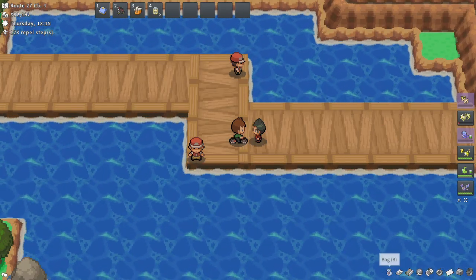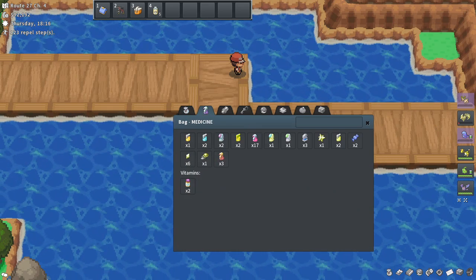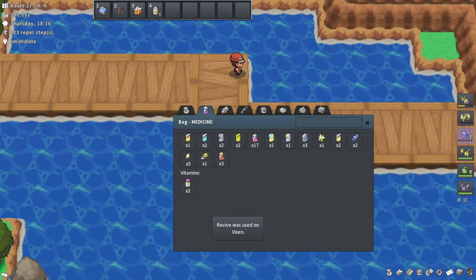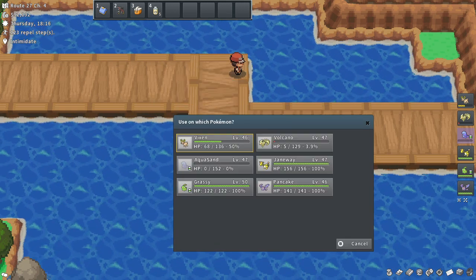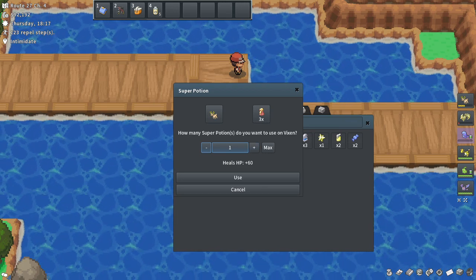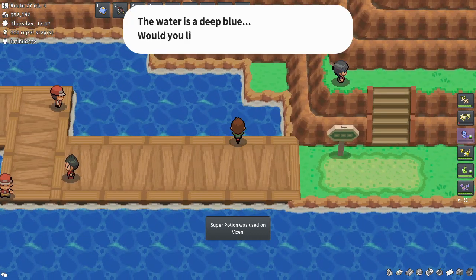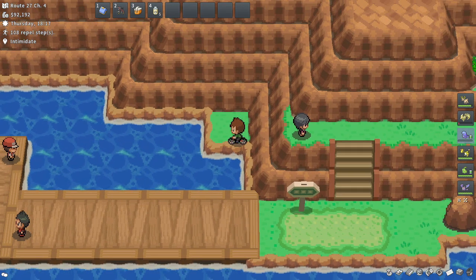I don't really feel like going all the way back to heal, because it's kind of a long ways back. Like, if I can fly back no problem, but to get back here it takes a little bit. So let's just use a Revive. I'm not gonna bother reviving Aquasand right now. I'll save my Hyper Potion, so I'll use a Super Potion — just one. There is a Healing House eventually, though I don't think we're gonna be there for quite a bit.